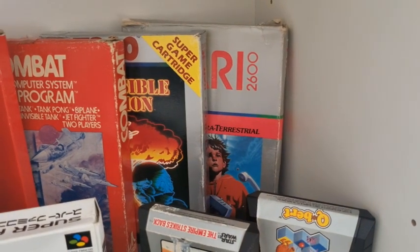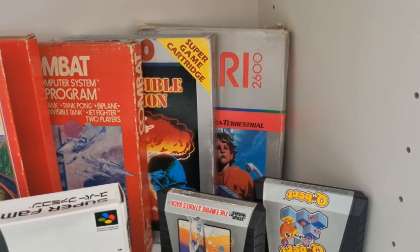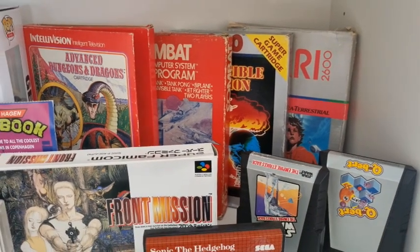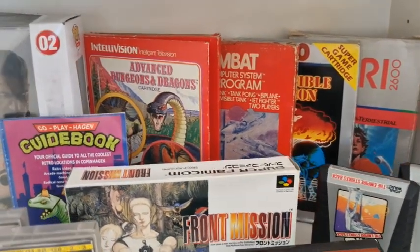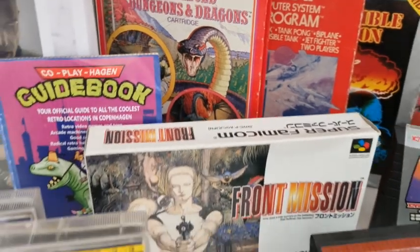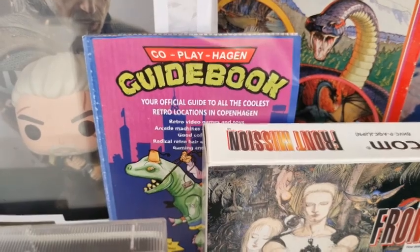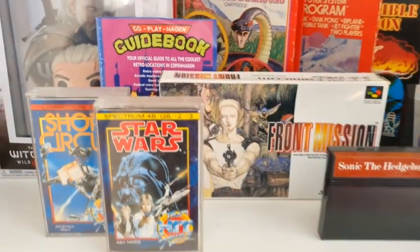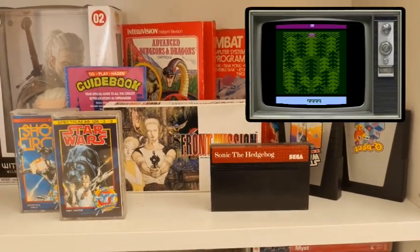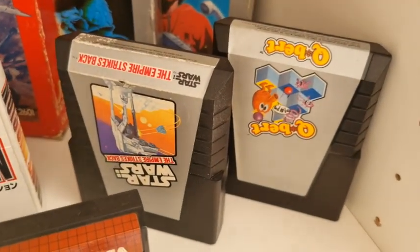Moving over slightly, we're going really retro — behind is E.T. for the Atari 2600, boxed, which I got for 11 pounds at half past three in the morning when I used to work early shifts. There's also Impossible Mission for the Atari 7800, Combat, and for the Intellivision we have D&D. My pick from all that has got to be E.T. — it's got to be the worst game ever made, hasn't it! And then we have The Empire Strikes Back and Q*bert.